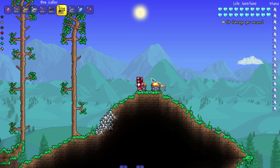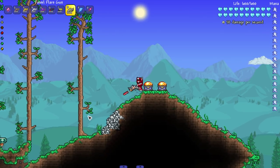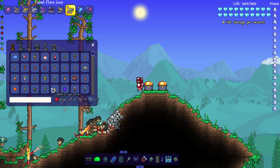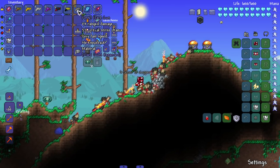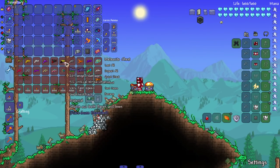I think in 1.4 they changed all that — everything gets buffed by the Hive Pack now. The Fossil Flare Gun doesn't say anything special, it's just a fossil flare gun with more raw damage. If you're doing a flare gun playthrough you obviously need this mod, and this is just going up the list of higher damages.